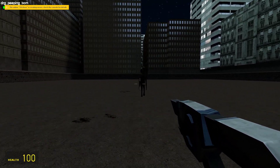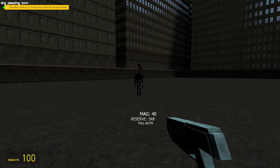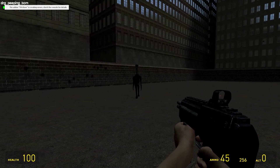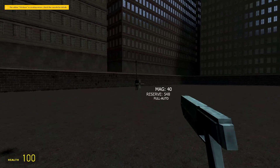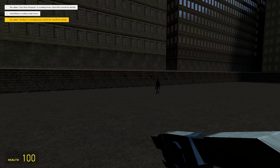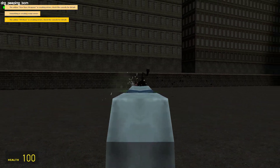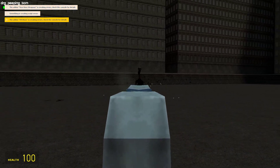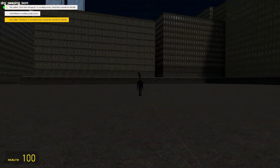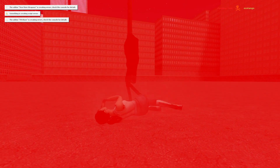Peeping Tom — it's a big giraffe. He has 10,000 health. Let's use the barn blaster. Let's see how many hits it takes for him to kill us. Oh yeah, he can one-shot us apparently.